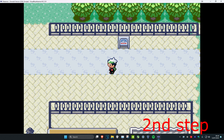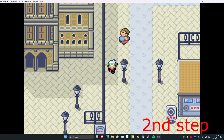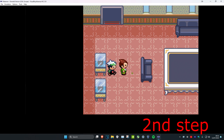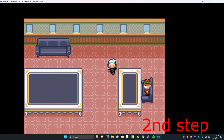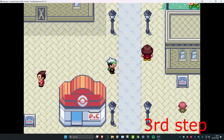Once you get back, you're going to be speaking to some guy who's wearing a green suit. He's going to give you a Great Ball and then take you to the president's office — it's going to happen automatically. You're going to have to give him the Devon Goods, and then he's going to take you to speak to the president, who is then going to give you a letter that you need to deliver. This is step number two.